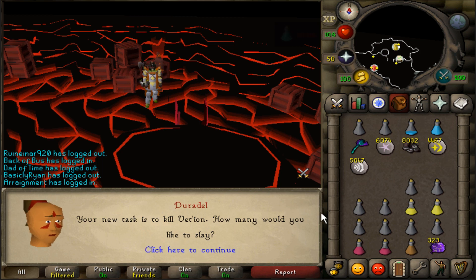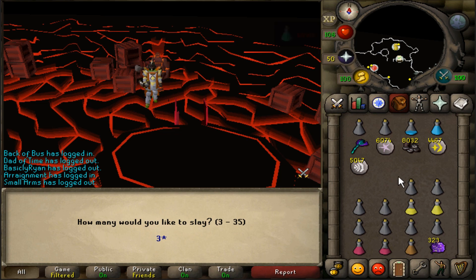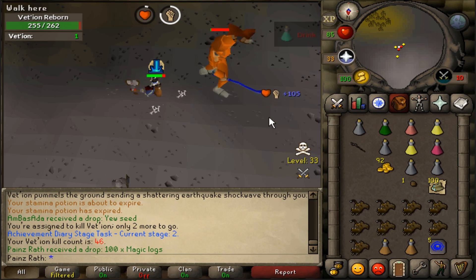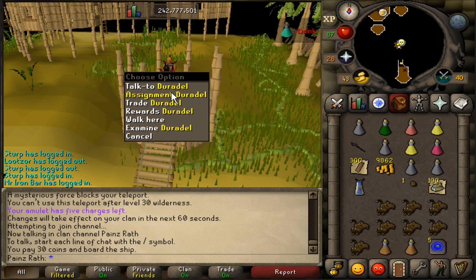Got a Venenatis task — honestly can't be bothered with that boss, so I'm just going to do three kills. About to bonk him on the head for the kill — task complete! Got some oak planks, not bad. Going for the back-to-back boss task from Duradel.